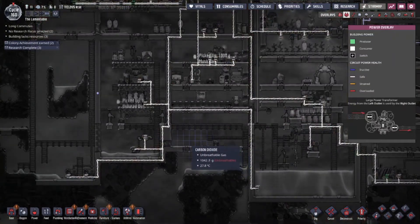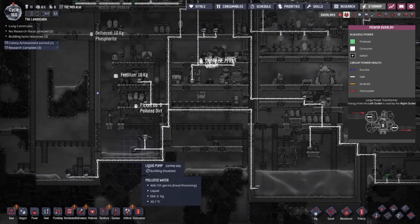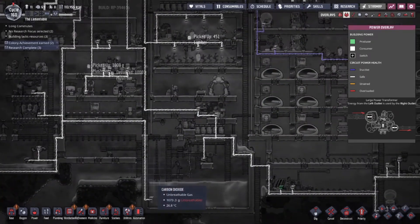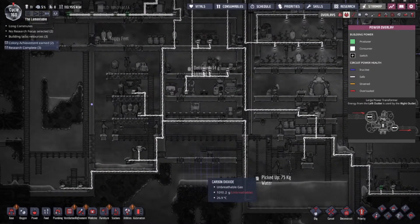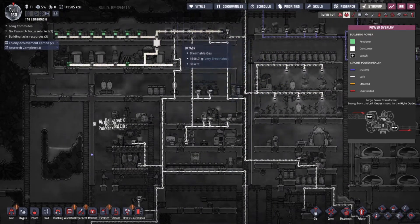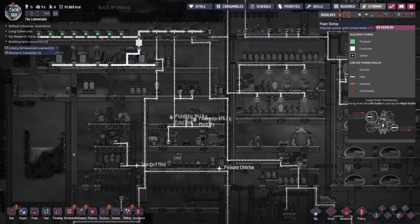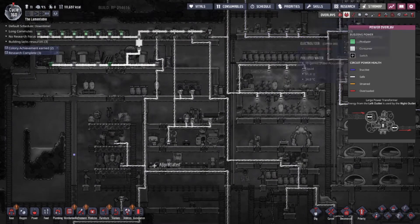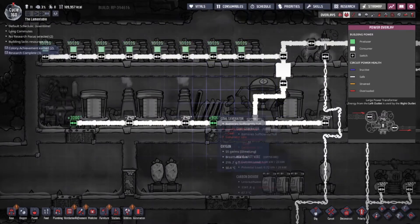I feel like I maybe want another one down here too, but I don't know if I have a circuit I can put that on. It's 250, 250, 250, 120, 120 — so no, definitely not on that circuit. You can wire-bridge over the other thing, right? Yeah, but I think most of mine are just full. I'll need to make another transformer, which is fine.